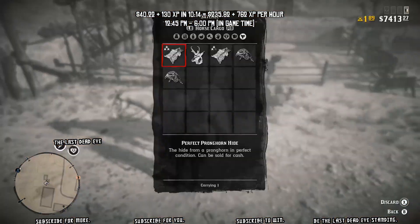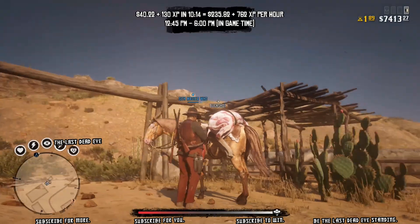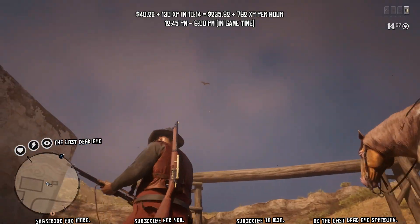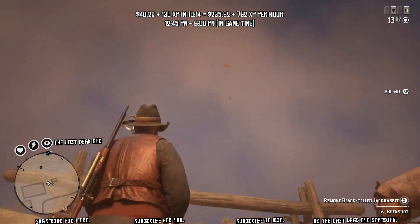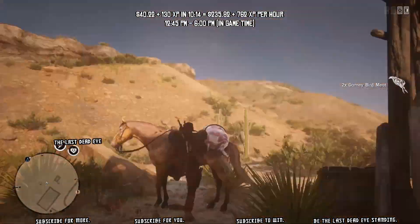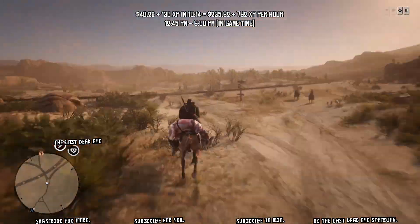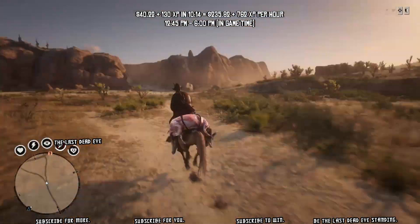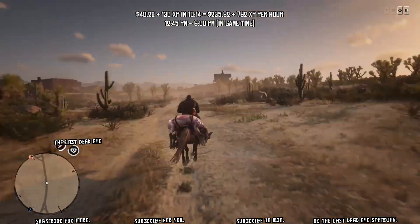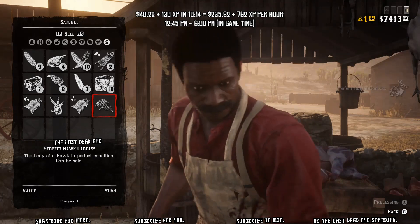Unfortunately, this method only works during daylight hours. During nighttime, you might try hunting cougars over in the Cholla Springs area on the map. After skinning these up, I look up and there's a condor flying overhead — you never know what's going to spawn here. While skinning, constantly be looking around; don't focus on just one area. The more you look around, the more likely stuff is to spawn. Look one way, look back, and something will be there.